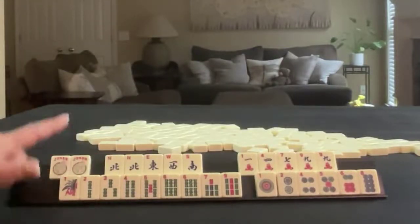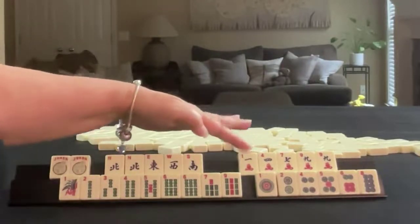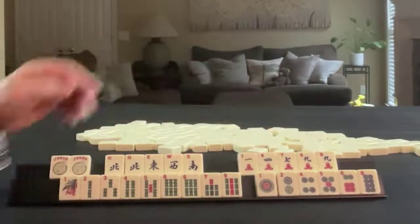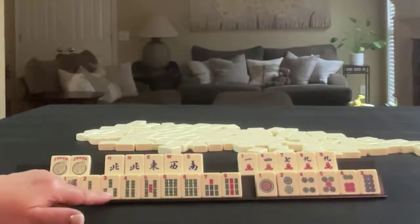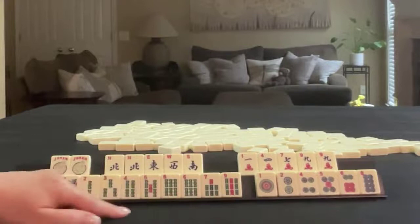We have a couple of jokers, north, east, west, south, pair of north. In cracks we have one, four, seven, nine, pair of nines. In bams we have one, two, three, four, five, six, seven, nine, pair of sixes.